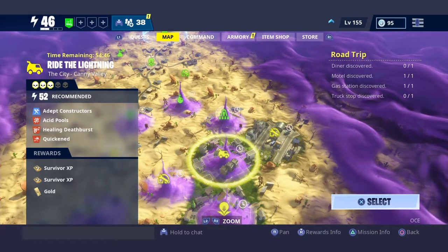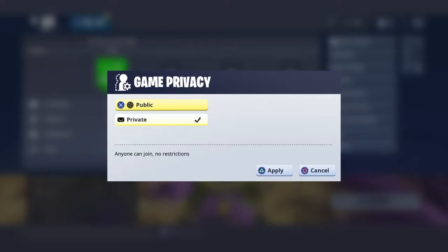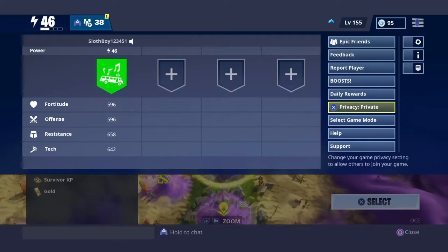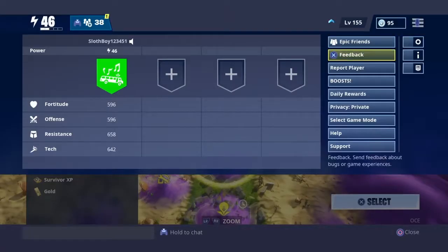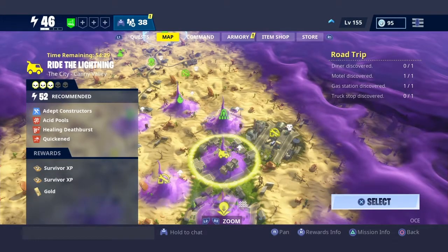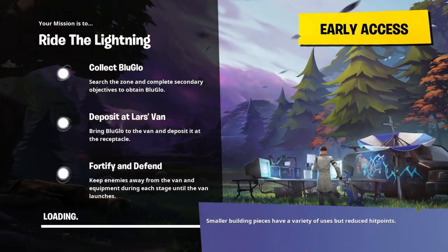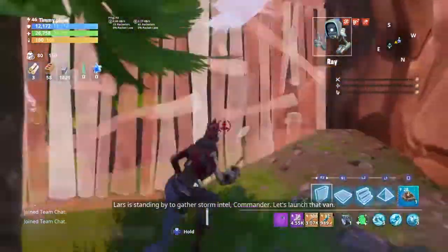Make sure if you're going to farm, you have your privacy set to private. You can change it by pressing the Options button on PS4, going down to privacy, pressing X on it, pressing X on private, then pressing triangle to apply. Then go into whatever mission you want.